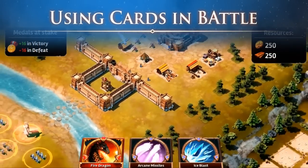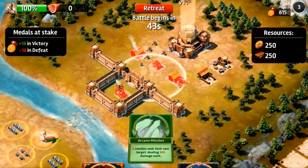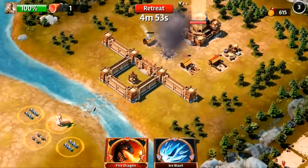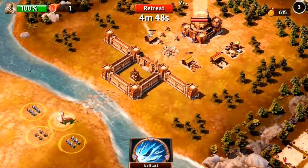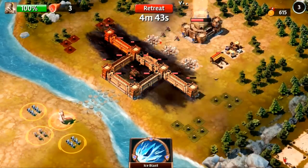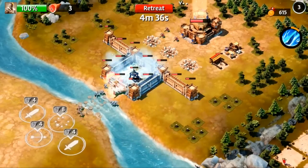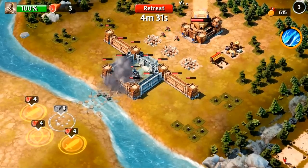Now that I've selected cards I'm ready for battle. I wanted to show you all three of my favorite cards in Siegefall in action. Here I am with the Fire Dragon card, Arcane Missiles card, and the Ice Blast card. I just used the Arcane Missiles card and weakened up a few of these buildings early on in the fight. I'm now going to use the Fire Dragon card, and you'll see a huge dragon breathing tons of fire come across the base doing massive AOE damage. Finally, I'm going to send all of my troops in to destroy this last remaining Archer Tower, but I'll use the Ice Blast card to freeze it so that I don't take any damage and can easily defeat it.